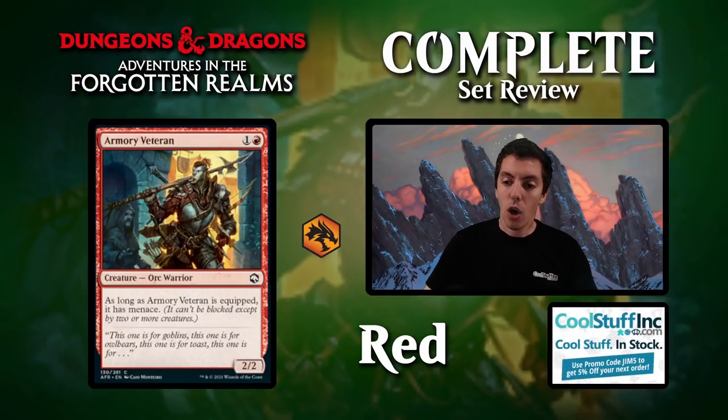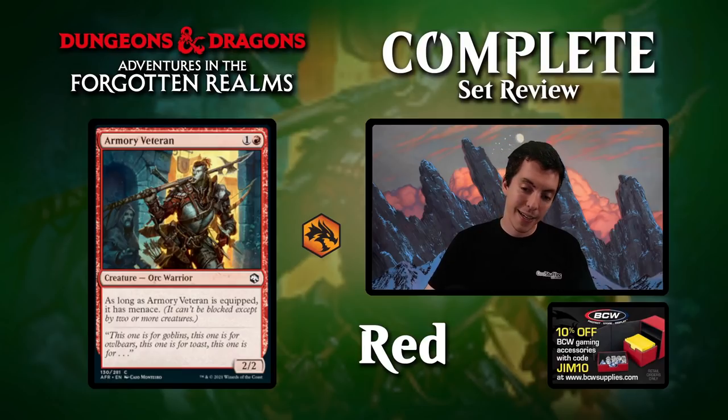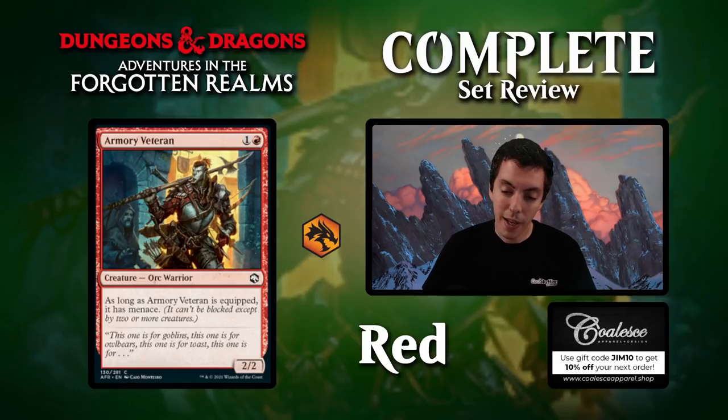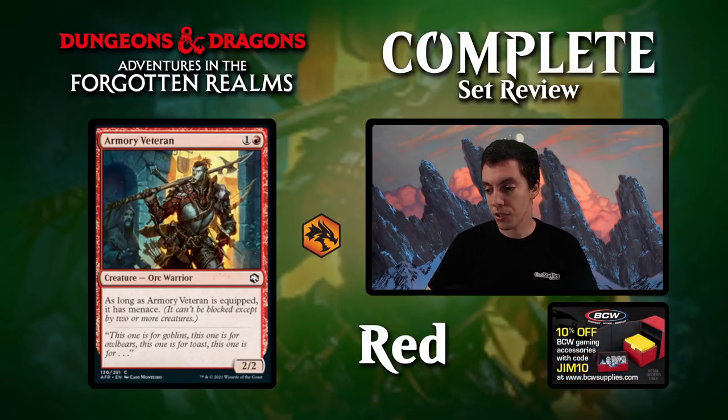Armory Veteran: two mana Orc Warrior, a 2/2 for two. As long as it's equipped, it has Menace. Just your kind of filler aggro common. The Menace part is all right, but Menace on larger creatures is a little awkward, because typically they'll want to double block a 4/4 anyway. So if you put an equipment on this and make it a 4/4, the ability feels almost like flavor text. If you want an aggro two-drop for your deck, it's certainly reasonable.